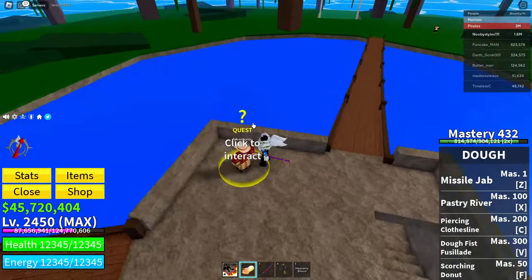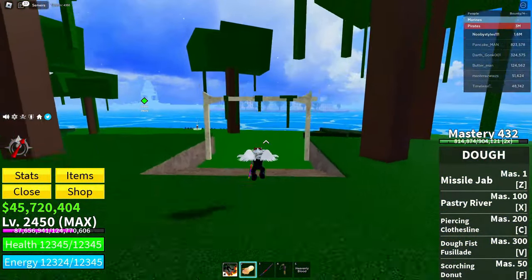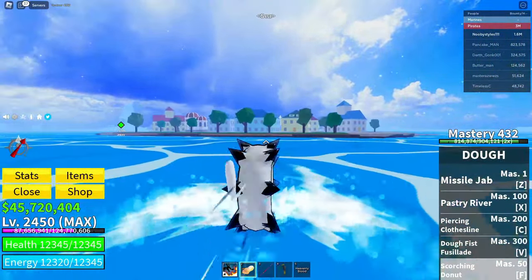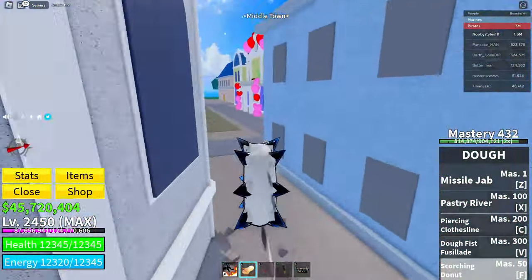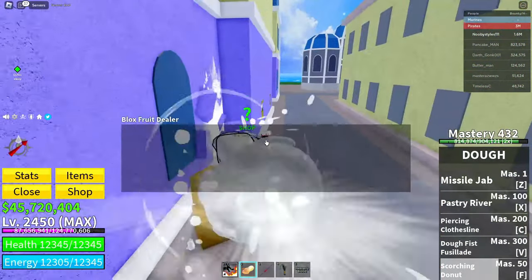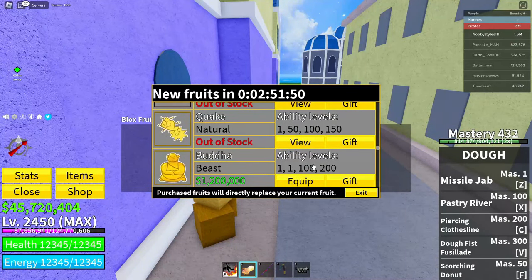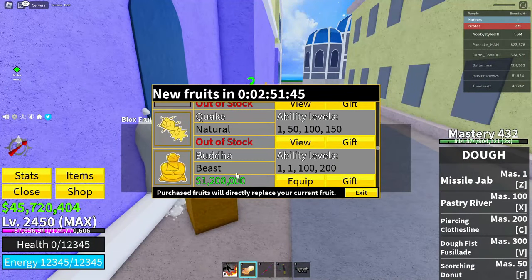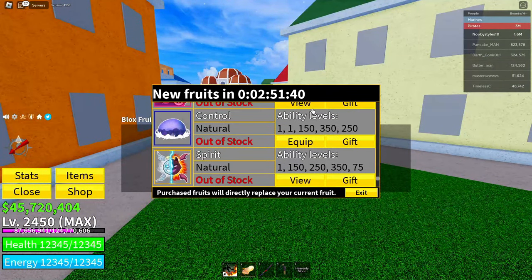Click Track on your current quest. Go to Middle Town and find the Blocks Fruit Dealer. Click on him, click Continue, and while that shop menu is open, reset your character. This will glitch out the entire shop — as you can see, it glitches out and the Blocks Fruit Dealer disappears.